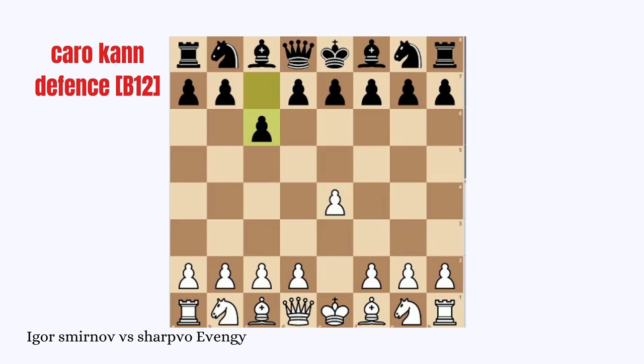The game starts with E4, C6 the Caro-Kann, D4, D5, E5 and White enters the advanced variation of the Caro-Kann defense. C5 attacking the D4 pawn, D captures C5 and White decides to capture as he will gain a pawn advantage.